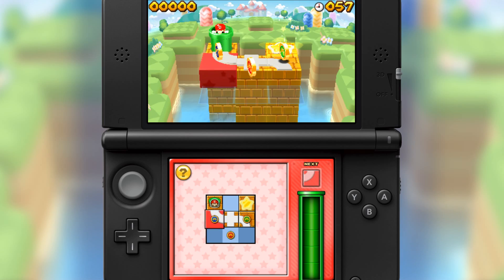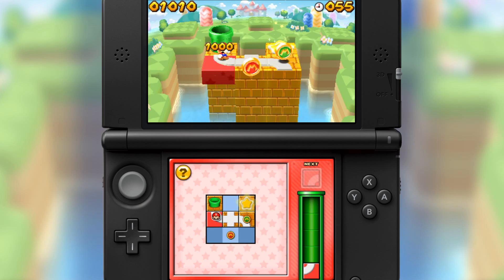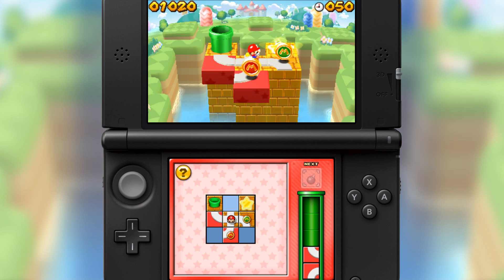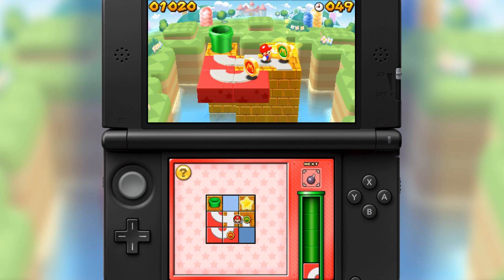Mario's Main Event is basically what we just talked about. Tiles will fall into a pipe and you have to keep up with the game's pace, eventually collecting Mario medals and safely guiding a mini to an end goal.